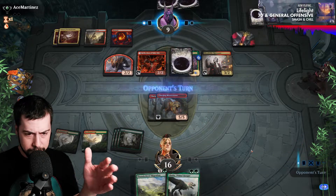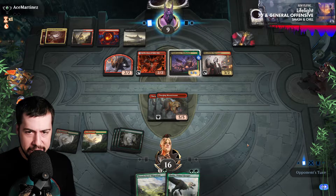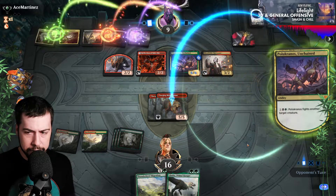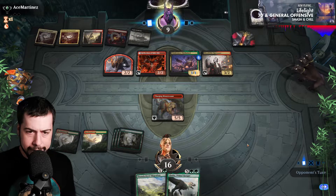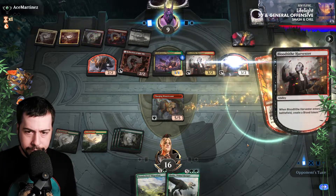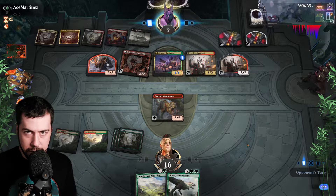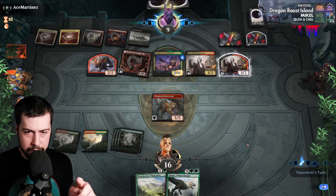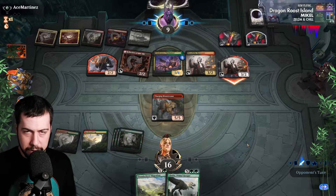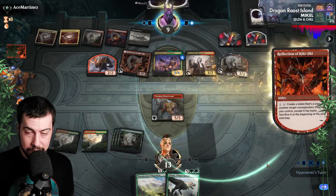I'm going to hold back both of them. Hopefully they survive, allowing us to go Galta next turn and bring the pain. Reflection of Kiki-Jiki properly. We got Polakranos down to one — not much of a threat at all. Hopefully Charging is safe. We can't block either Blood Tithe Harvester because that would bring Charging Monstrosaur down in range of being killed by the other Blood Tithe. That would tap and sacrifice itself.